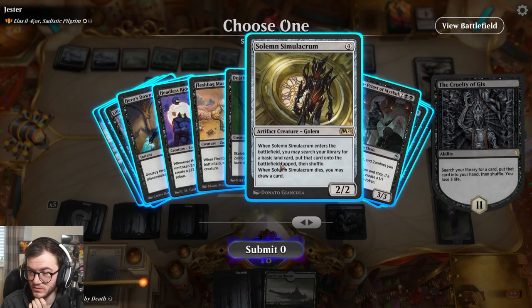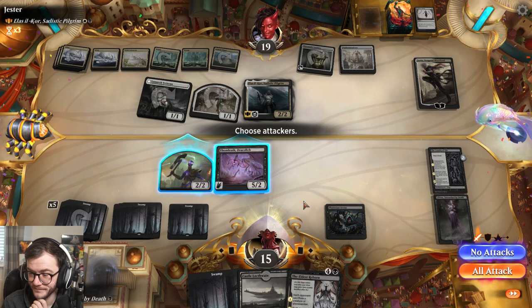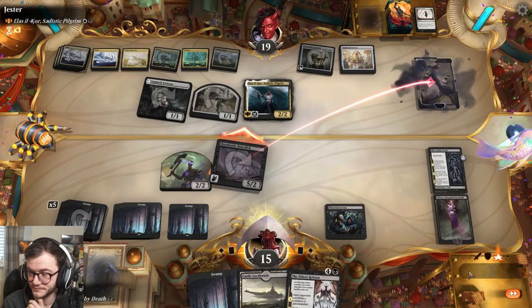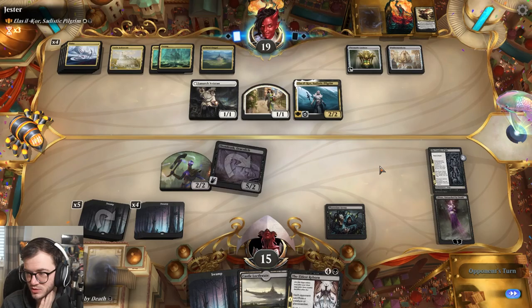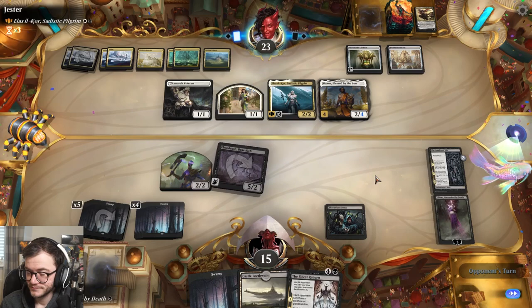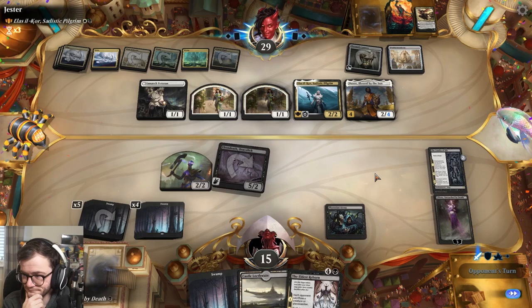I think we'll go with Solemn Simulacrum for ramp. Elder's Reborn - let's go with that. We'll deal with that Sorin. Invoke Despair is probably better than Elder's Reborn but the Elder's Reborn can bring our stuff back. We've got card draw with Friction Arena anyway.